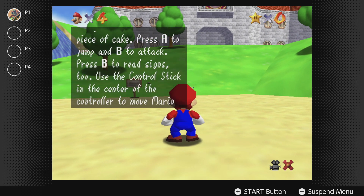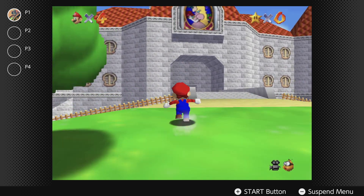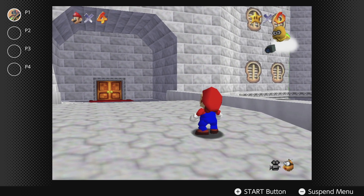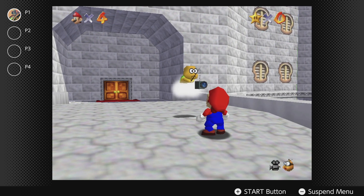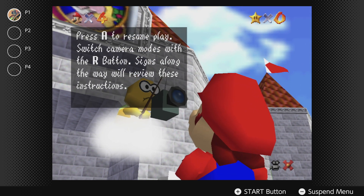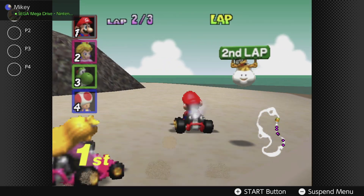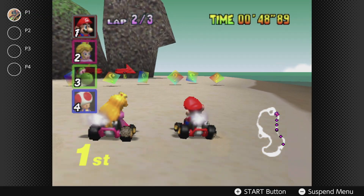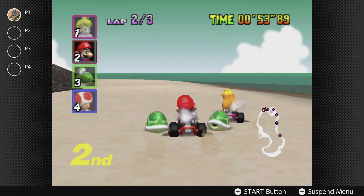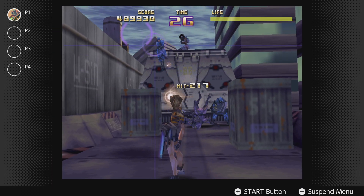Nintendo, to save this service you need to add more games urgently, fix the online problems to actually make these games playable online, get rid of the Animal Crossing DLC that a lot of people don't actually want, get rid of the Sega Genesis games that many of us will never play, and get the price down to a reasonable level — or better yet, just include it as an additional bonus to all long-standing Nintendo Switch Online customers as a quality of life addition.